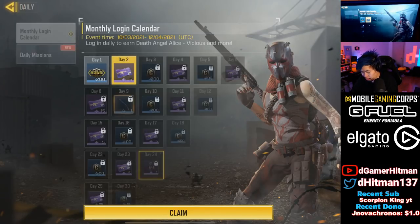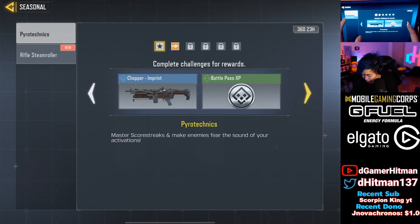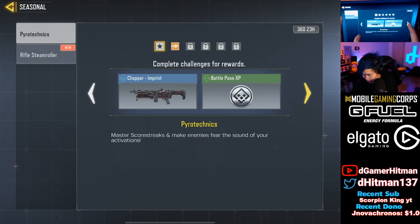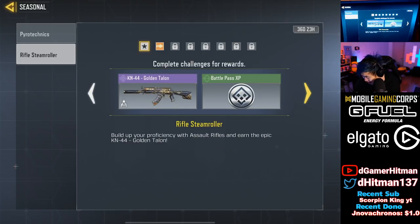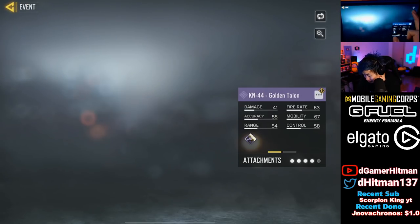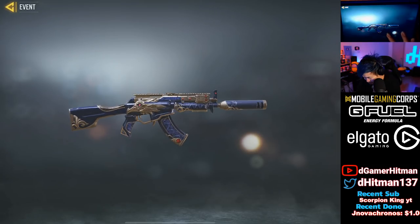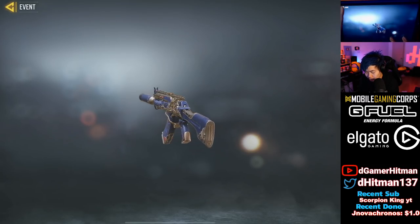Alice typically has small hitboxes so you might want to take advantage of that, and it's a pretty good color - probably one of the better ones we've gotten for free. In seasonal rewards we have some new stuff: we have the Chopper that you can unlock by getting a bunch of BR and MP stuff, and then we have the KN Golden Talon, which is actually really really clean.